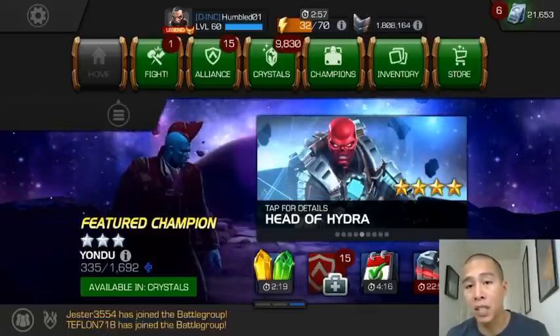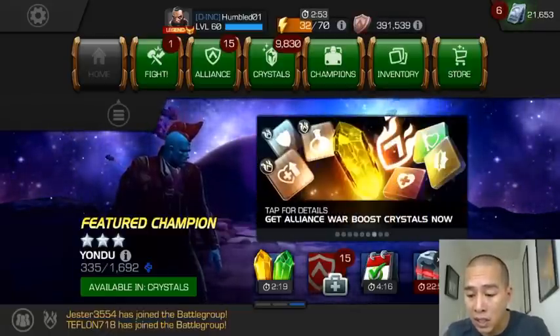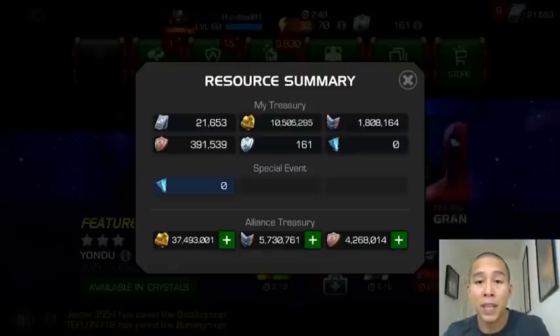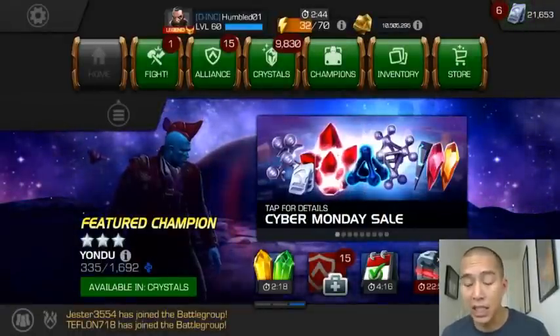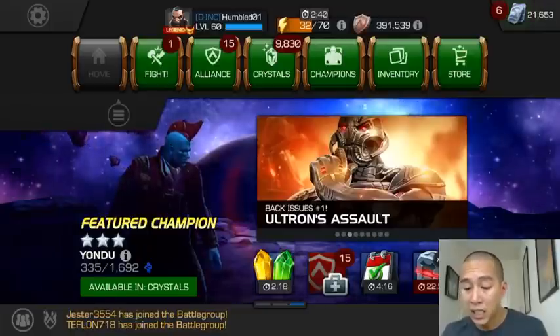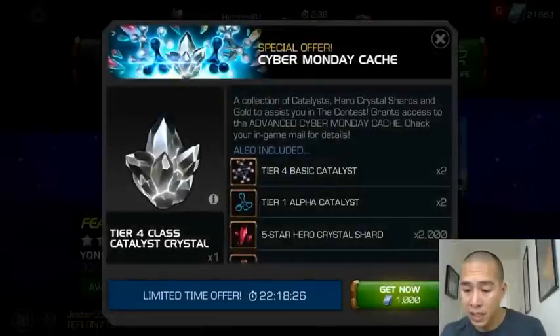I wanted to do Variant difficulty already but waited to see what unit offers Kabam would have on Cyber Monday. Now that the offers are here, I'll finish up Variant. I should have enough units, and I also have 1.8 million battle chips which should get me close to another 3,000 units just in case.